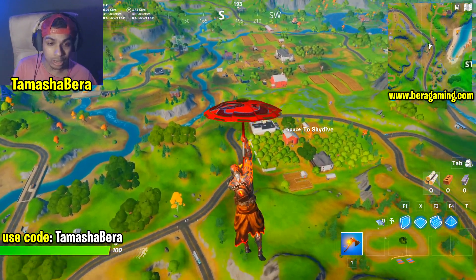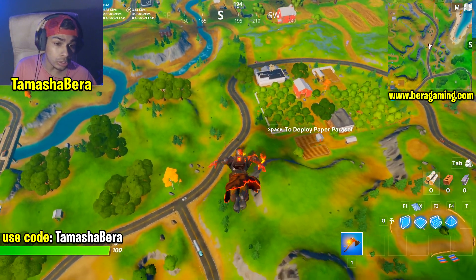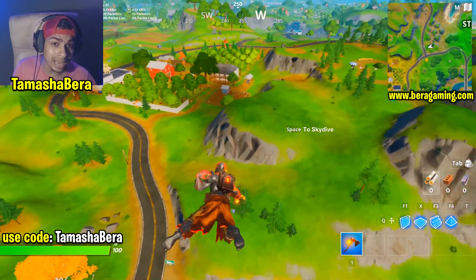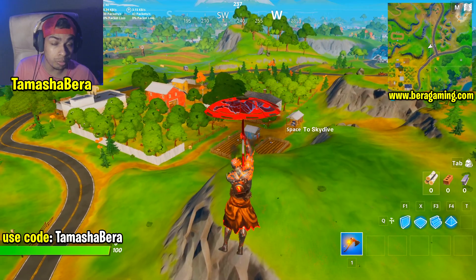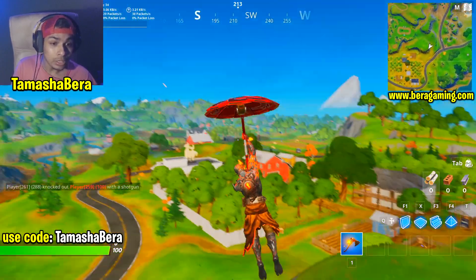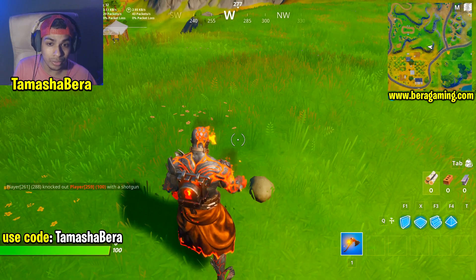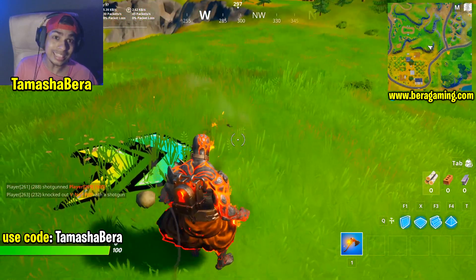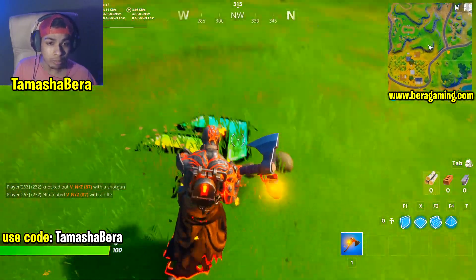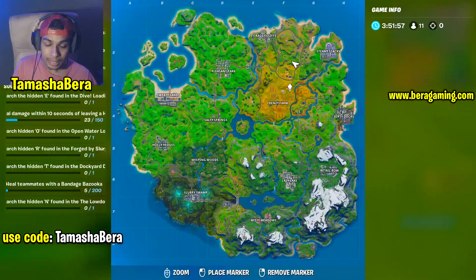Now let me show you the exact location. This is near Frenzy Farm and this is the apple orchard — you need to get onto the mountain next to the apple orchard. I've already collected the hidden gnome, which is why it won't be showing for me, but I have a picture of when I took it. It's located right here on top of this mountain — this is the exact spot.